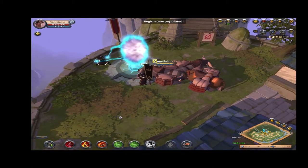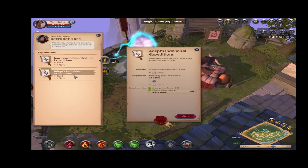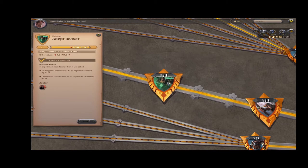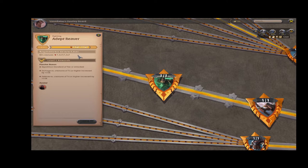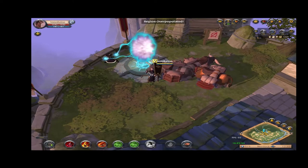Now let's talk to the expedition manager and select the tier 4 solo dungeon. This dungeon requires us to have at least 350 average item power. You can check that in your character status window, and also to be at least an adept beaver. To achieve that status, you must gain 7,547 fame from killing creatures either in another dungeon or in the open world. Check your destiny board to see how far along you are towards it.